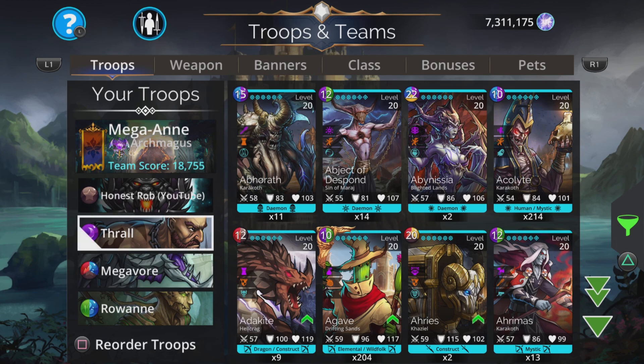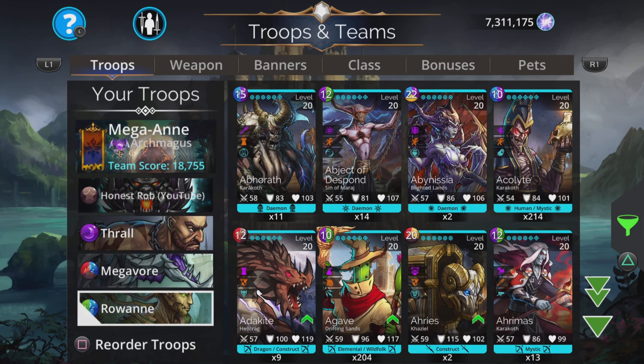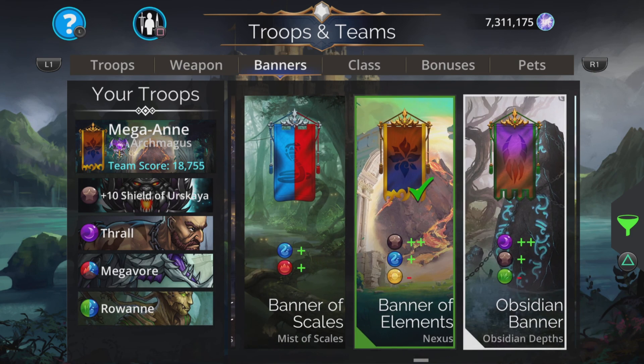We're going to start the game, cast Thrall, and charge up our team. You want them all charged pretty much at the same time, though it's not essential. It is important to get the shield cast onto Rowan to give her some protection, make sure she doesn't get hit and lose her power or the amount of damage she does.